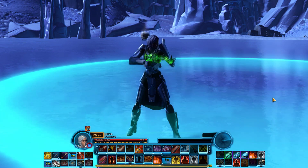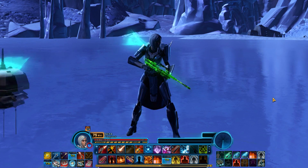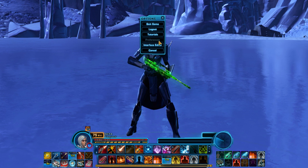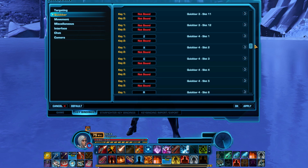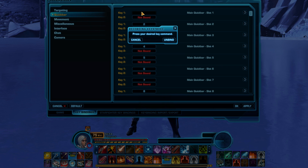Experienced players keybind all their abilities by creating keybinds with a Shift, Ctrl, or Alt key involved. To keybind your Quick Bars, press Esc, Preferences, the Keybindings tab at the bottom, then the Quick Bar tab on the left. To set a keybind, first find the Quick Bar slot your ability is on, click the button beside Key 1, then press the key on your keyboard you want to keybind.